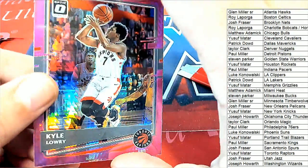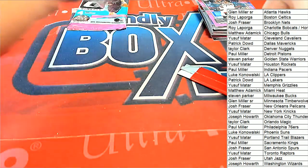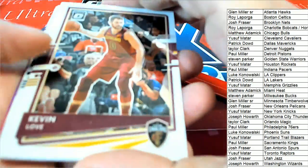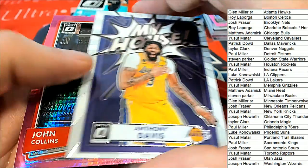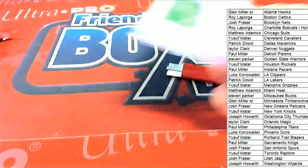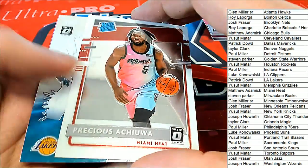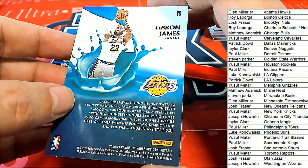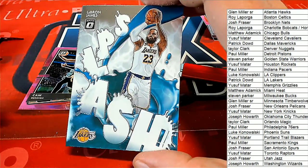Here's Kyle Lowry, Toronto Raptors. There's another My House. Anthony Davis for the Lakers. John Collins pink prism. Nice Raid Rookie right here too for the Heat owner — congratulations. Look at that LeBron splash card. I don't know how rare that insert is — I have to look that one up. That is a LeBron splash.